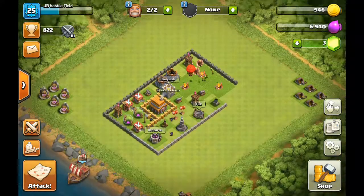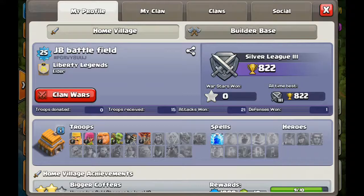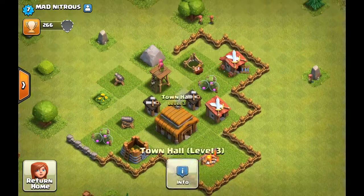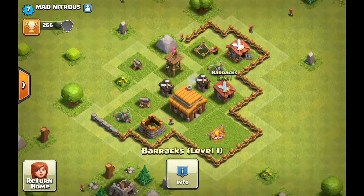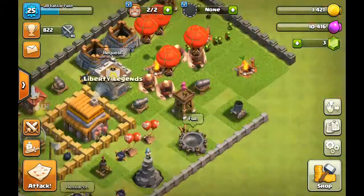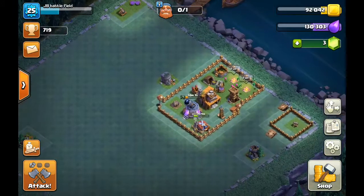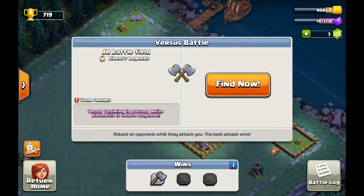So guys, I want to show you my Max's thing, Mad Nitrous — it's on level 7, look at it. He's going to join my clan and we will take a video of that once we get there. He's going to give me coins and I'm going to give him coins. I'm going to verse him and see if I win, and he's going to try to verse me. So we're going to battle here once.